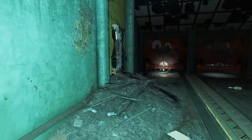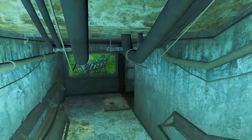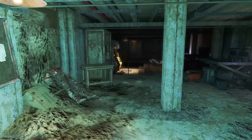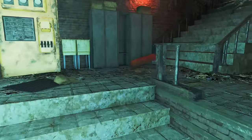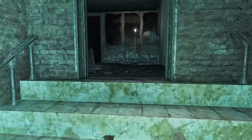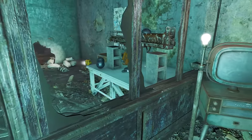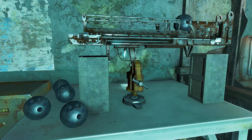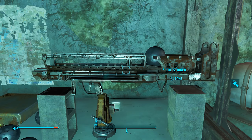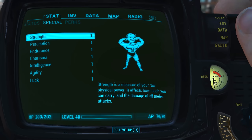Once inside, run straight ahead, jump over the railing over the lounge, and on this wall there is a hole. Head through the hole, down the stairs, turn to the right through these doors, head all the way to the other side of the room, up the stairs, turn to the right where the red light is, go up those stairs, and in this back room on the table is the Striker.